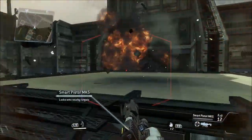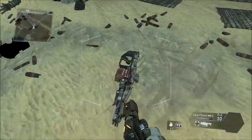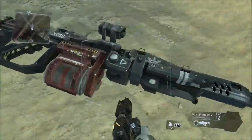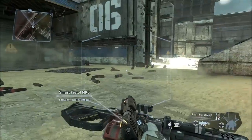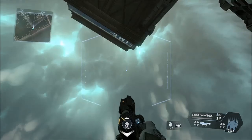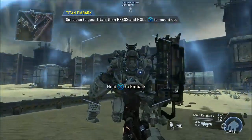Good job. Taking on a Titan is very dangerous even with the right weaponry. Pilots earn credit towards their next Titan drop by engaging in combat. Once your Titan is built, you can drop your Titan onto the battlefield. To continue, please initiate Titanfall. Look to the sky to watch your Titan fall into battle. Get close to your Titan to mount up.